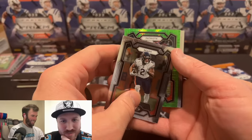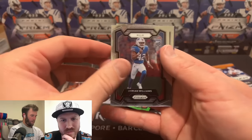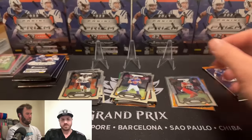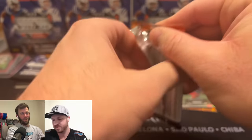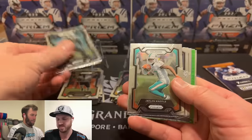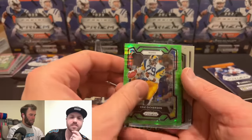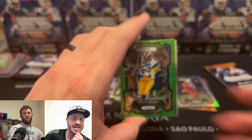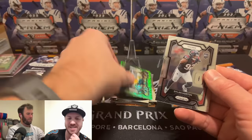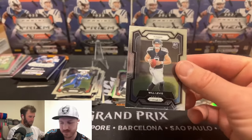JuJu again — Dorian Williams — we're on a heater! Vikings — that's our guy. Absolute heater. Four packs left. Prism football, ladies and gentlemen — this is sometimes what it looks like. But all it takes is one. Eric Dickerson — wait, no, I think it's actually Dylan Horton. That's the guy who's out of the league.